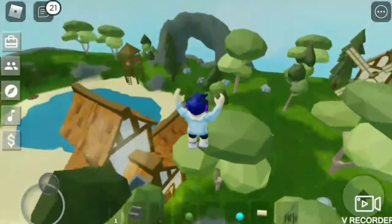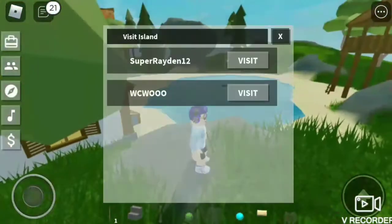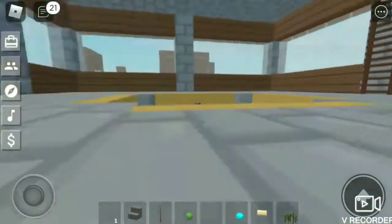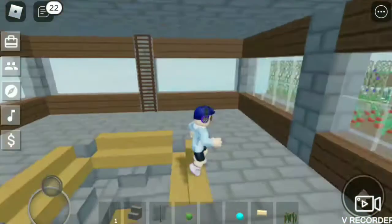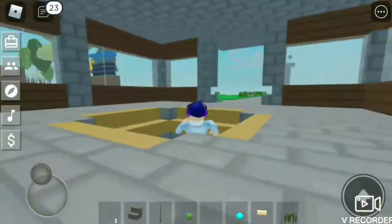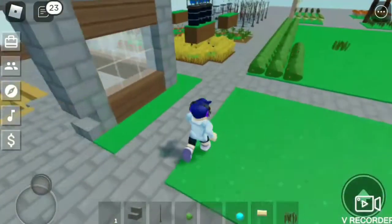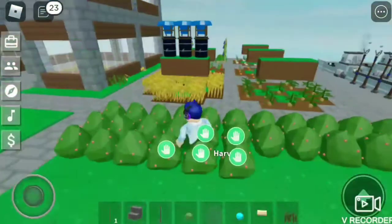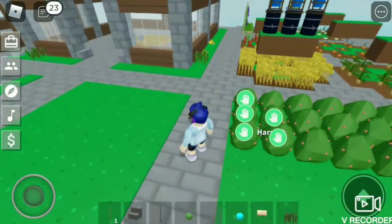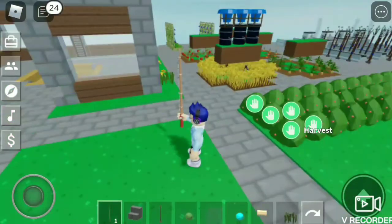There's also a shadow update which makes things more shadowy. Let me head back to my base so you can see what I mean. As you can see — it might be a little bright — but there are shadows now. And now, time to explain how everything works in the new update. You already know what the fishing rod does.